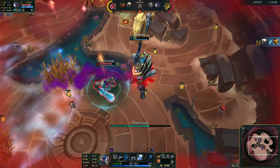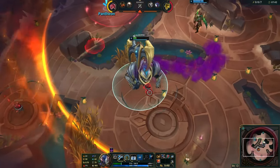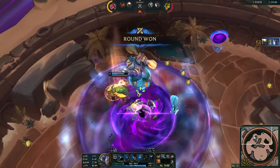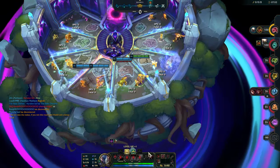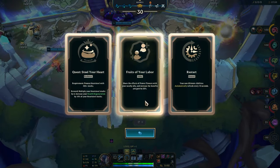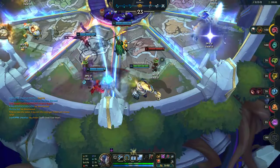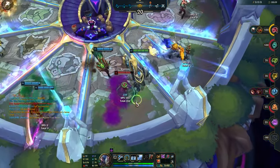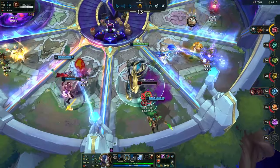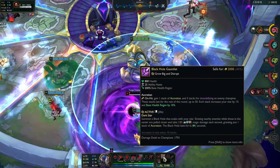I gotta shield and get out. Black Hole — nice! Look at that Black Hole, such a cool item. Root of Your Labor: share the effects of power plants with nearby allies and increase the benefits. It's okay, not really overpowered. I'm sure I'm underestimating it. The Black Hole damage scales with armor, so I do need to get armor eventually.